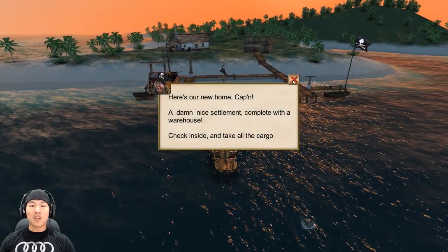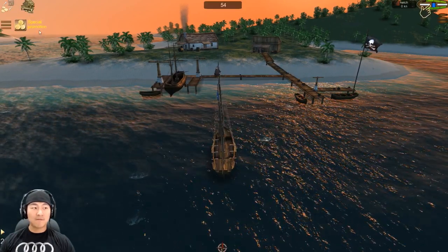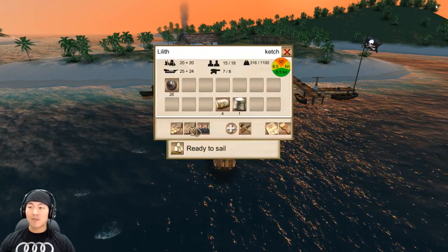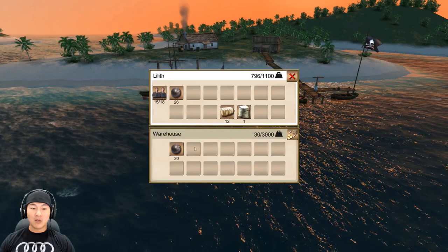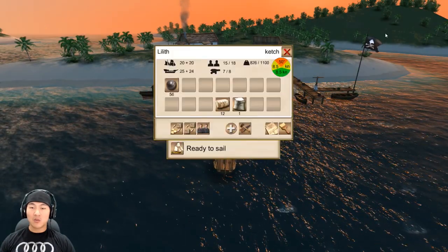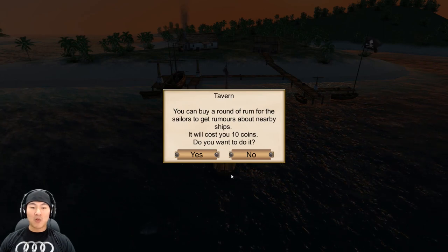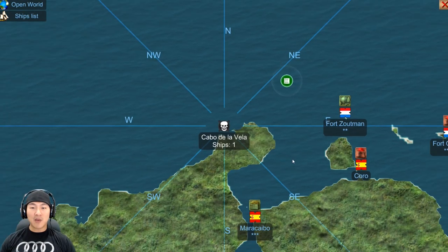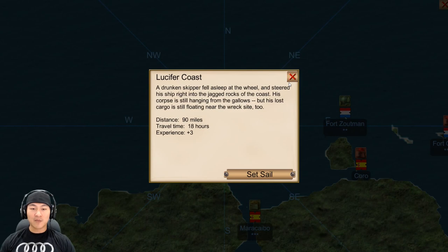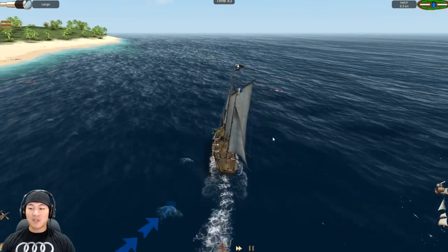Let's see what this guy has to say. Here's our new home, Captain — nice settlement. Let's take all the cargo. We want to complete repair — yeah, let's do it. You can buy a round of rum for the sailors to get rumors about nearby ships — yeah, let's do it. New information is added to the map. Lucifer Coast. Let's get some cargo, man. There's a dead man's chest over there, guys. Speed up — dead men tell no tales.